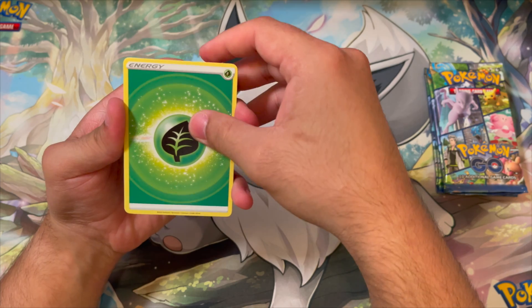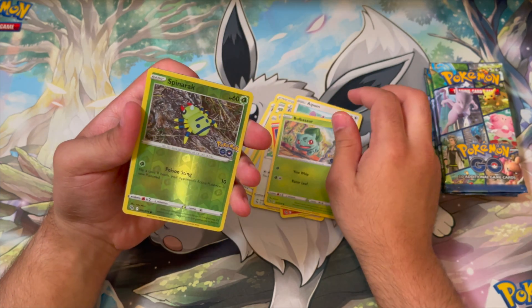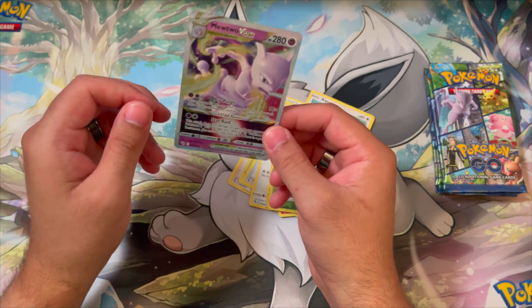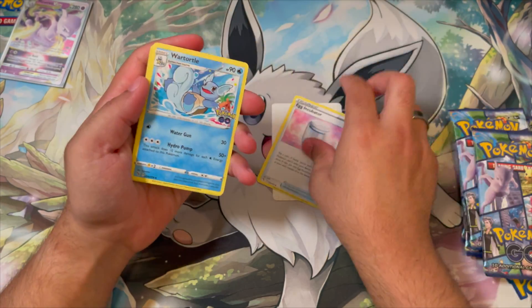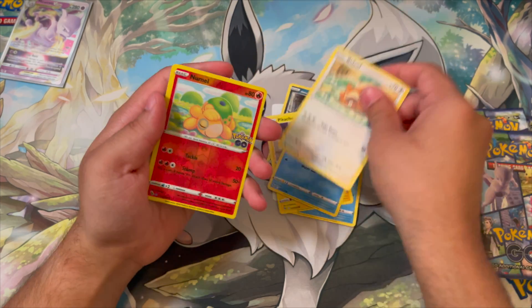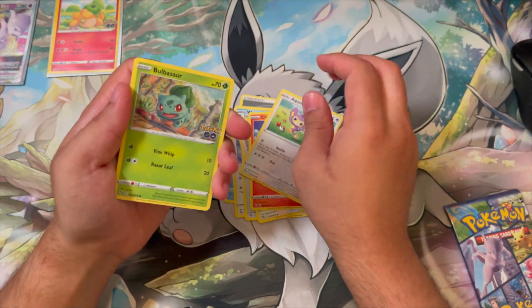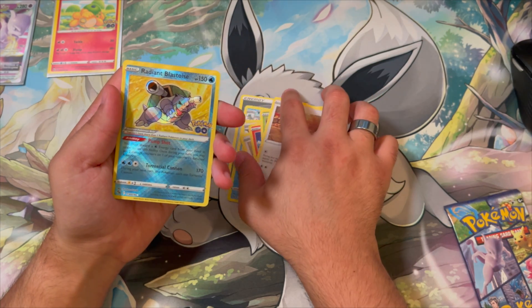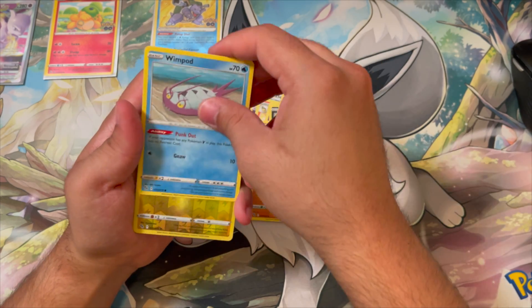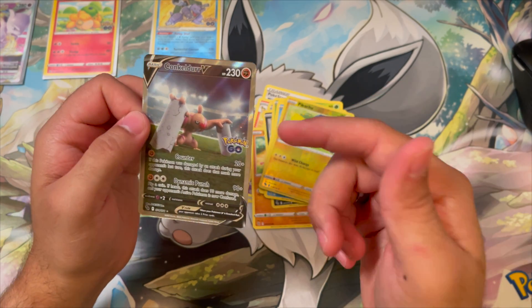Leaf Energy, Blanche, Aerodactyl, Egg Incubator, Meltan, Charmander, Aipom, Bulbasaur — reverse holo Spinarak, but not a Ditto. Another Mewtwo VSTAR — that's two back-to-back in the video! Egg Incubator, Wartortle, Rattata, Pikachu, Squirtle, and we got a Ditto — let's go! Lure Module, Charmander, Aipom, Bulbasaur — let's go, Radiant Blastoise! We got something! Spinarak, Pikachu, Wimpod, and Klinklang V alternate art — let's go! I do have this one already but it's still nice.